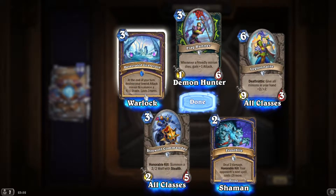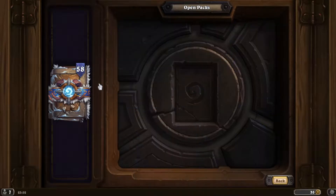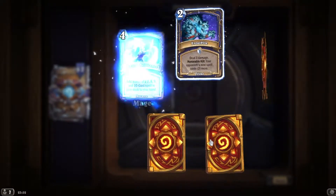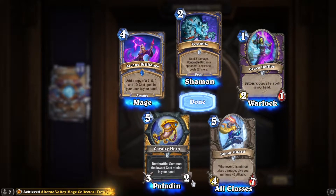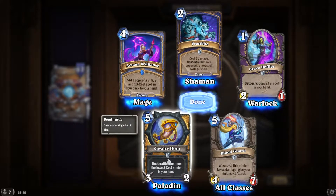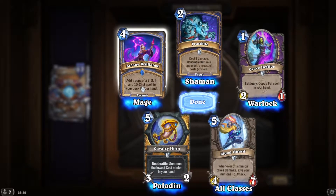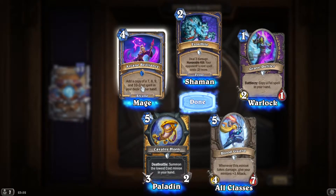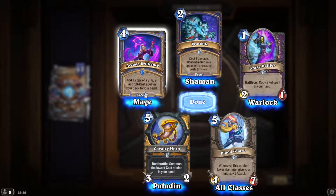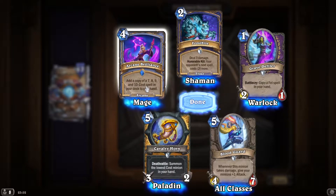Terrible Cult, and you return — destroy your lowest attack minion to summon a 4/4 Shade. Could be good. Where's my first legendary? Summon the lowest cost minion in your hand. Pathetic — unless you're playing big minions, that's not so bad. Copy a fell spell in your hand — add a copy of a seven, eight, nine, or ten cost spell from the deck to your hand. This is for big spell Mage — you get three or potentially four copies of some very big spells. Nice.